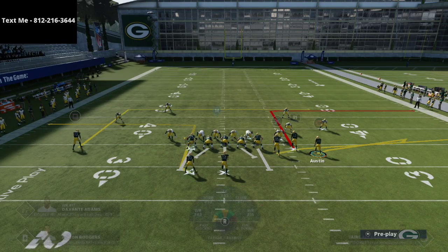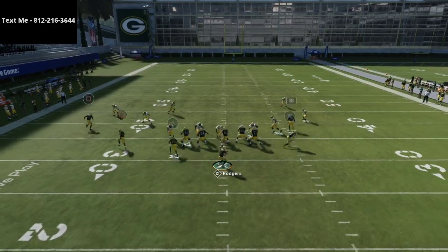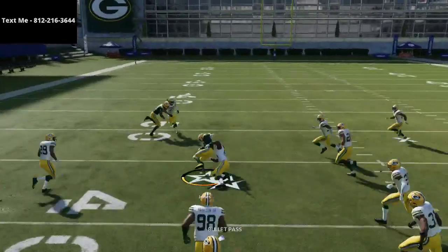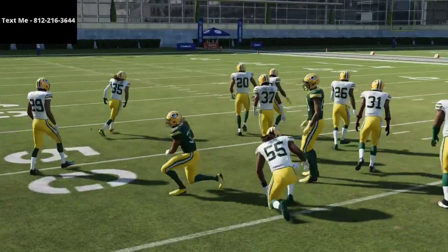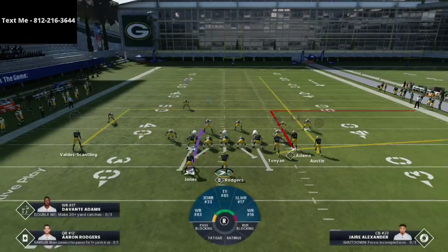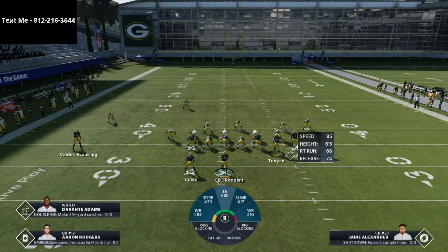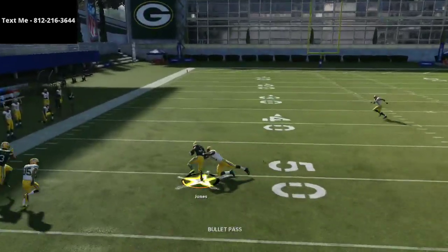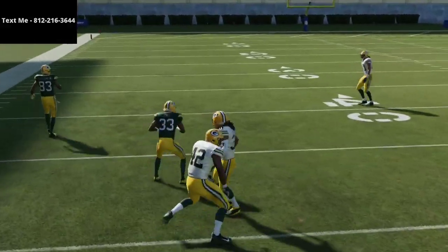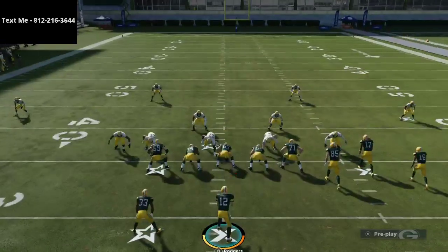Another thing you could do is put a receiver on a little out route or flat route and motion him left — all the zones are gonna get pulled out of the way and man coverage is gonna shift to him as he goes into motion. You could also put your receiver on the left side on an out and smart route it, which takes it to about 15 yards. Now you have flood concepts on both sides, which makes this play that much more powerful.